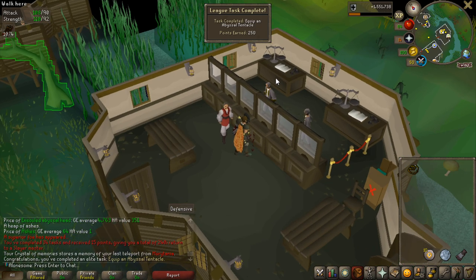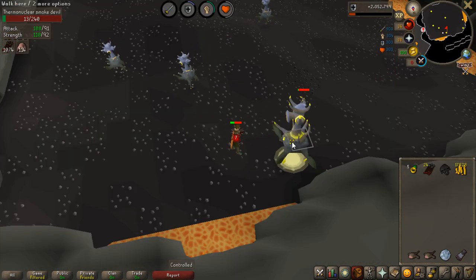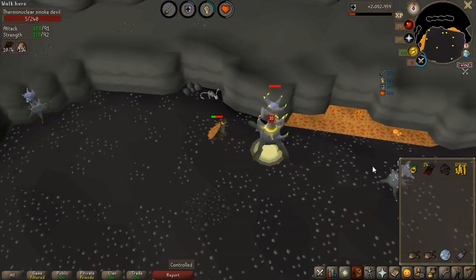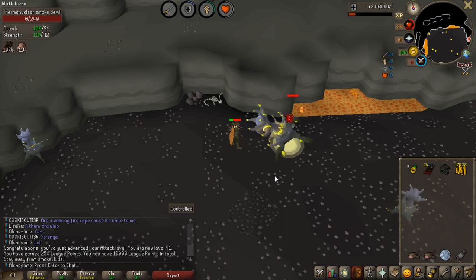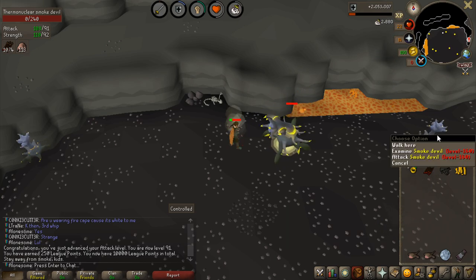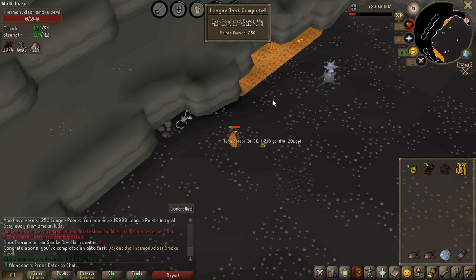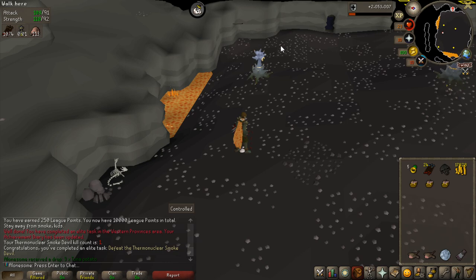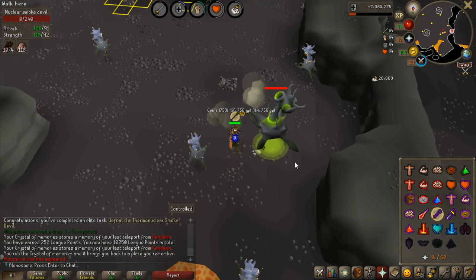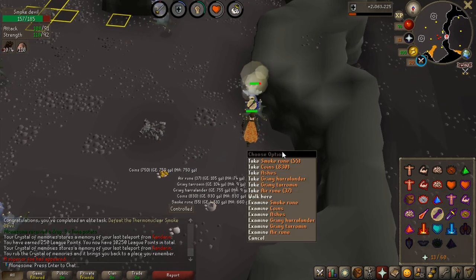250 points for equipping an abyssal tentacle. I'm not sure if there are any points for killing the Thermonuclear Smoke Devil, but I do want to try to get an occult necklace. It's 250 points to equip one, and just killing one smoke devil is 250 points — and apparently killing the boss is also 250 points. I got 500 points from killing a normal one and the boss just once. The monster that has the second-best chance of giving an imbued heart after the hydra is going to give me nothing though.